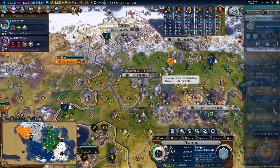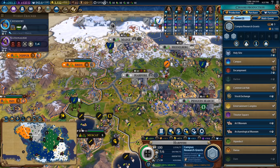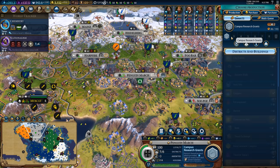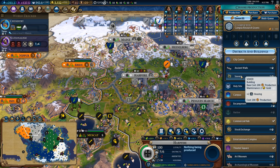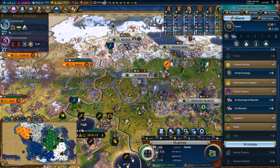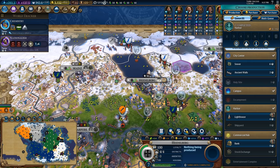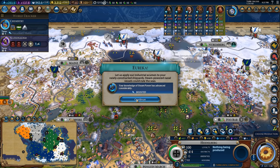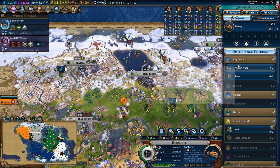This city is definitely going to need more amenities. I'm not really sure how to get them - it's probably going to have to come from research. I do think it's probably a good time to stop doing these campus research grants temporarily, and sort of a similar thing in Penguin March, because there are buildings I want to finish before the next era comes - one of them is the sewer, one of them is the stock exchange, and one of them is the archaeological museum. The harbor is finished in Heidelberg, and in the interest of just boosting the city along, I'm going to go ahead and purchase the lighthouse and the shipyard to get the city just that little bit further along, and then I can just focus on getting the factory and the coal power plant and the sewer up.